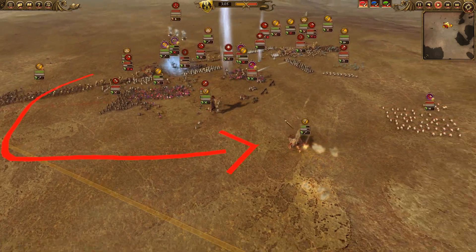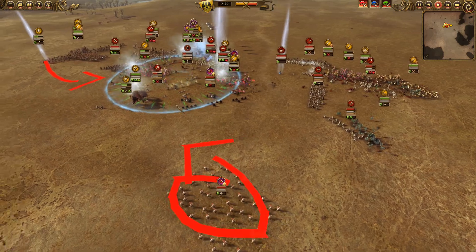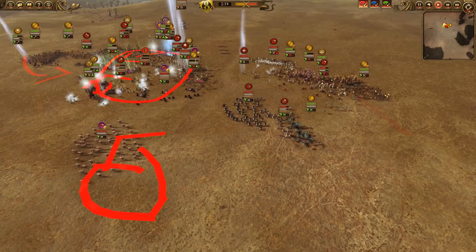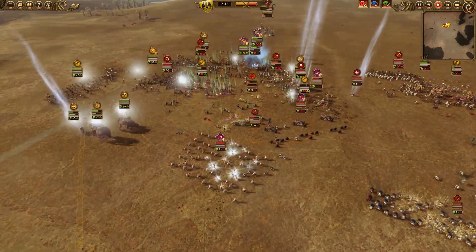Puppies are going to get into these Iron Drakes really briefly, but we are going to try and run away from the Dragonback Slayers. I'm going to use the Raise Dead spell to hold the Dragonback Slayers in place so that the Puppies are going to be able to leave. There's an Invocation of the Hec being dropped down on most of my lines, so we have some regeneration going on there. Cairn Wraiths flanked around the side, getting into these Iron Drake Torpedoes.